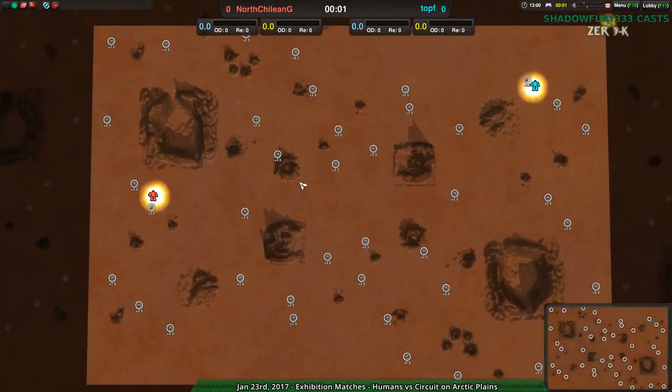Hello, ZeroK fans, and welcome to Nanolades at Dawn. I'm your host, Shadowfury333, and we're going to start off this exhibition match stream with a match between North Chillingy and Toph on Red Comet. I'm curious how Toph has progressed — I've been watching them play a little bit here and there, but I haven't seen them play in a couple weeks, so let's see how they do. North Chillingy is a pretty good player.